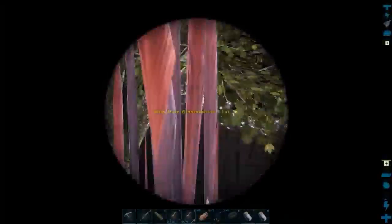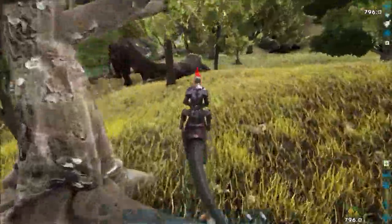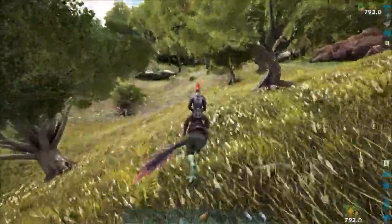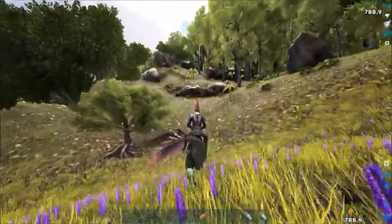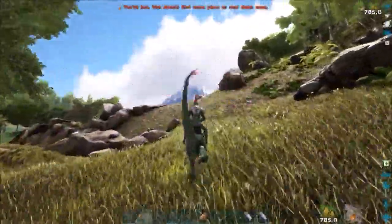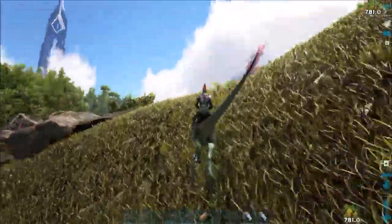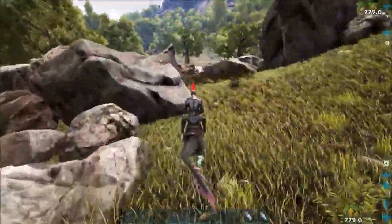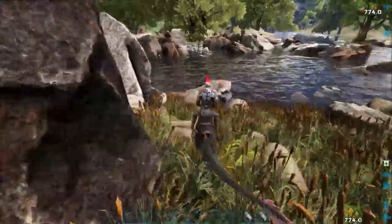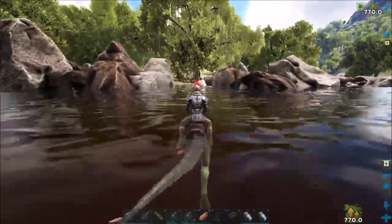That's a Bronto — you just saw the big tail. Not a bad Bronto, level 76, not really a good one. There's a Carno. Maybe if we go up a little bit higher here, we'll find one. See, there's the volcano right there. Generally, somewhere around this little lake area, you'll find a Rex. Let's swim across over here.